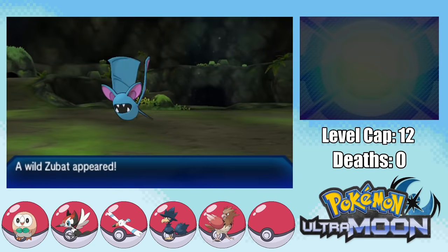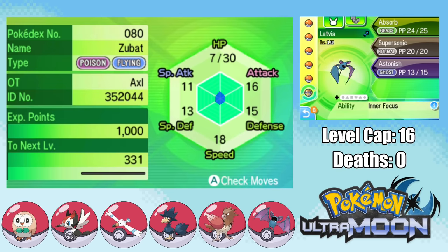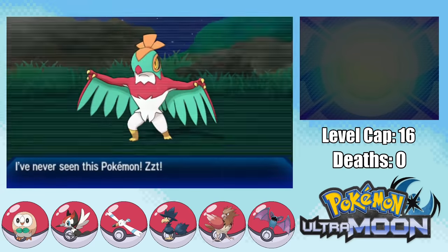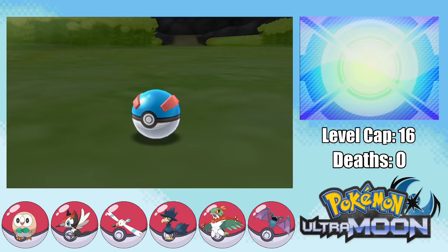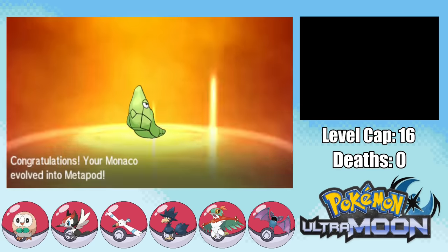After the trial, in Verdant Cave we can find either Zubat or Noibat, and I end up running into Zubat, which I catch in a Luxury Ball to increase friendship — it ends up being Adamant. I name it Latvia, and on Route 3 we run into Hawlucha which I catch and name Spain. We also get our first evolution when Pikipek reaches level 14 and becomes Trumbeak. Additionally, we catch a Caterpie in Mele Mele Meadows which eventually evolves into Butterfree, which I call Monaco.